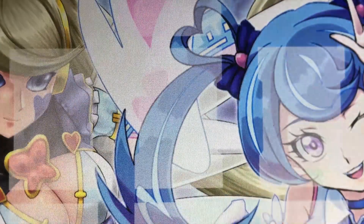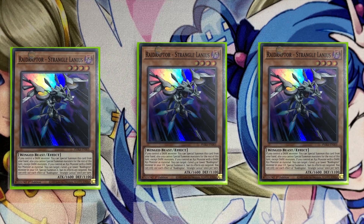To start off with one of the new cards, we have three copies of Raid Raptor Stranglanius. This is a really good extender — if you control any dark monster you just special summon it from the hand. It does lock you into dark monsters, which can hurt you in one certain scenario, but it's not something you absolutely have to do in order to go for the full board of the deck. It's something that helps more during the mid-game.